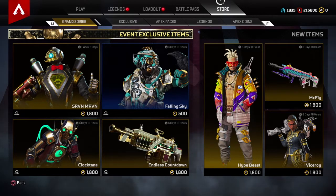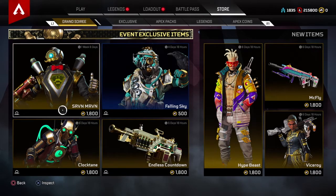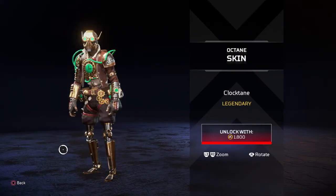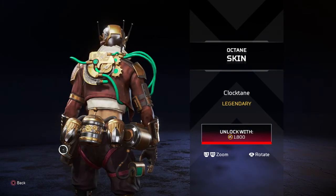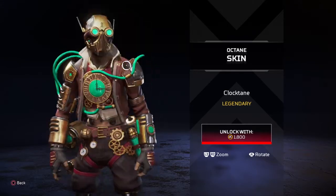Apex bamboozled us again — back at it with the $20 skins. Alright, Clocktane — I get it. Let me click on the Octane skin. It's a nice little animation, I like it. It kind of has a little Hellboy vibe, like the villain from Hellboy. I don't remember his name — I didn't really get into the Hellboy comics. It's got that whole clock vibe.